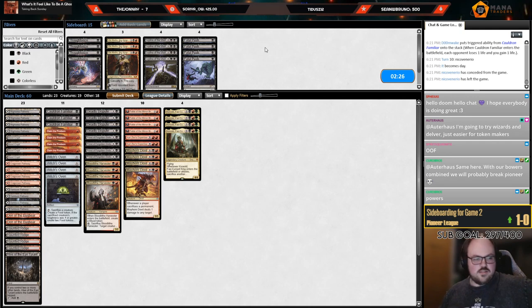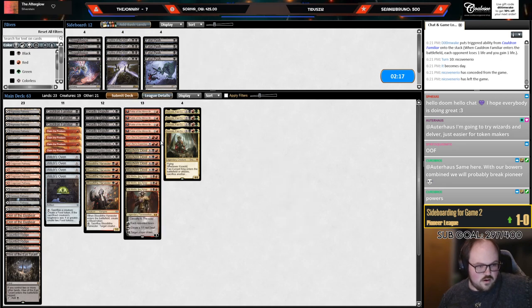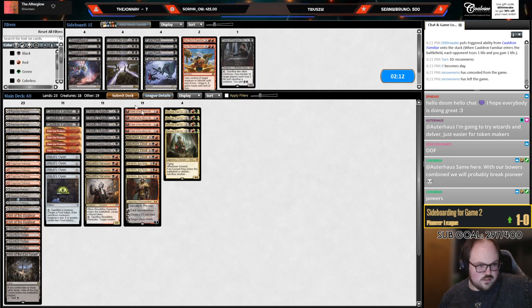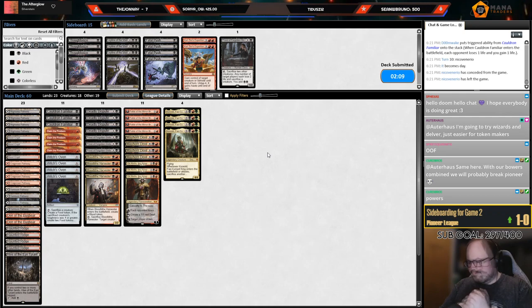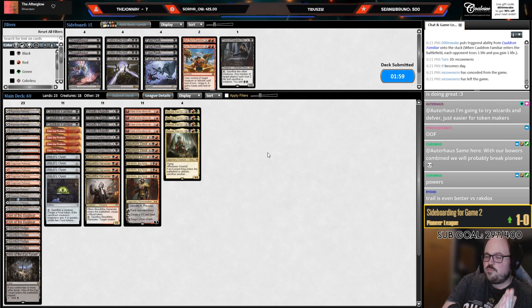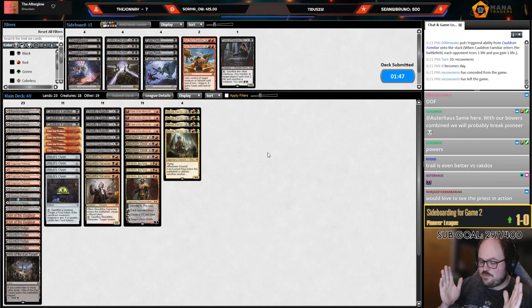I'll board against Rakdos Midrange. Fatal Push, Leyline, Thoughtseize are probably bad — I kind of just want the Obbs. I'm going to cut Kari Zev's because I don't want too many threaten effects. I'll cut the fourth Priest. Also, I have a lot of new viewers — if you're new here, make sure to follow the stream, and if you have a Twitch Prime sub available, those definitely help.